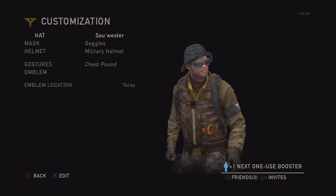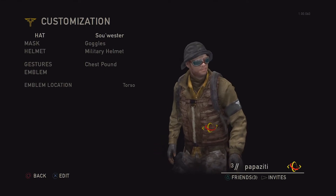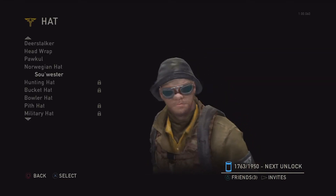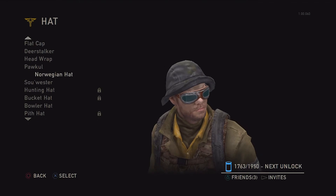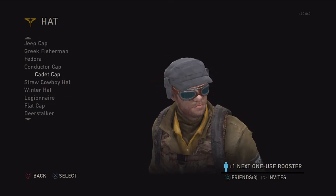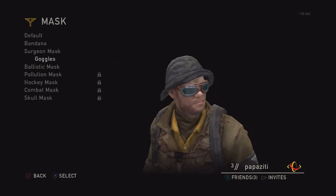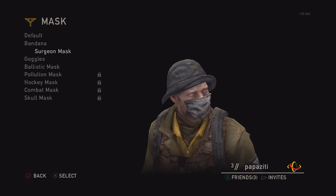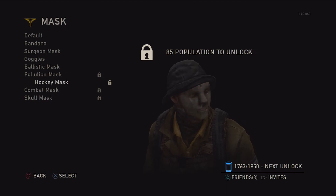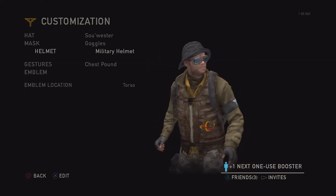Let's get into customization. What first-person shooter would be complete without it? You've got hat, mask, helmet, gestures, emblem, and emblem location. Yes, you can make emblems — I'm sure some of you will find creative uses for that. For hats, I like the southwester with the goggles, though anything bright would give you away. There's a straw cowboy hat too. For masks, I like the goggles — kind of steampunkish — but you can also have a surgeon mask, a little bandana, or just nothing by default. You unlock these with population growth and by playing through the game — week 11, day 7 kind of thing. Then there are helmets as well.